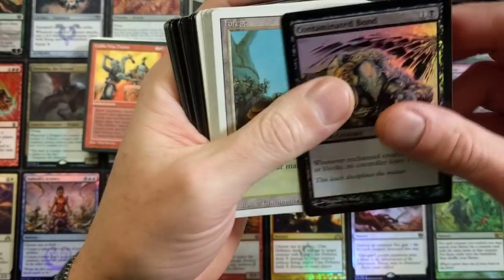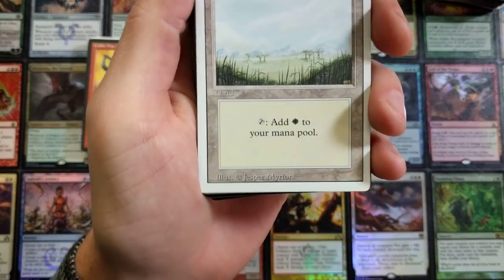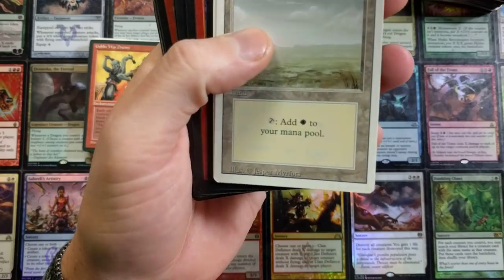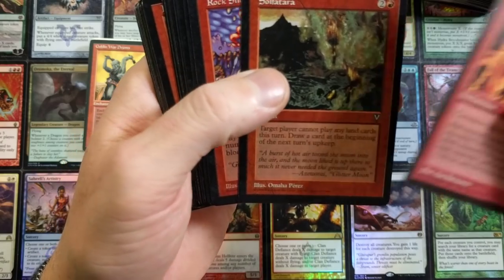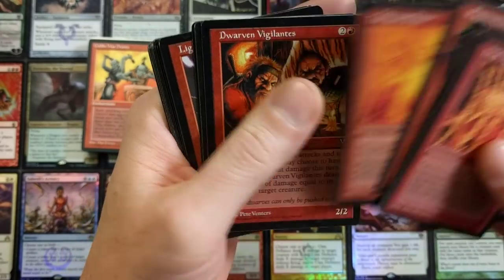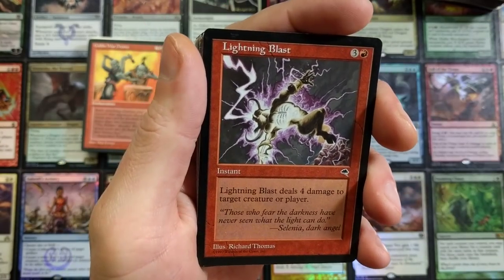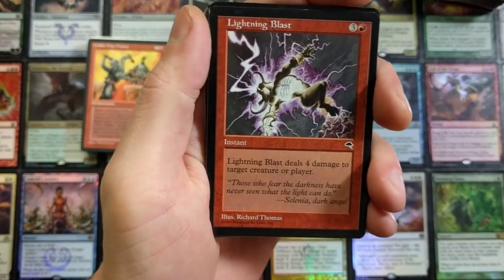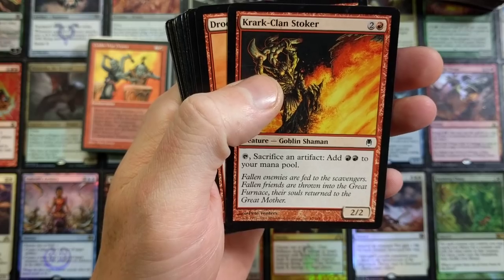Contaminated Bond — damn right! Forest, the Planes Walker. Old Jester — Merfolk is on my Facebook, he's a friend of mine, though he keeps to himself. The Planes Walker, Heat Wave — pretty sweet. Tara South, Rockslide, the Tremors — wow, the artwork, man. I remember buying quite a few packs of Visions back then. Lightning Blast — I remember seeing this a billion times. 'Lightning Blast deals four damage to target creature or player.' Now you have Lava Coil for two but it only deals damage to a creature. Clan Stalker, stoking it up.